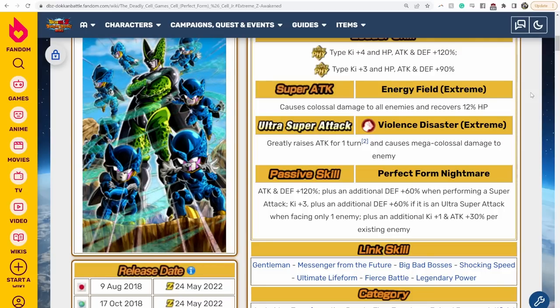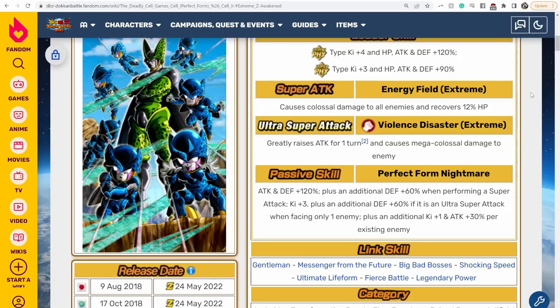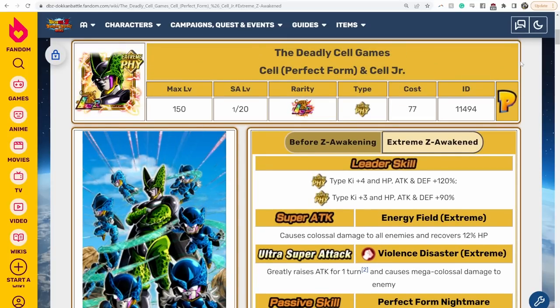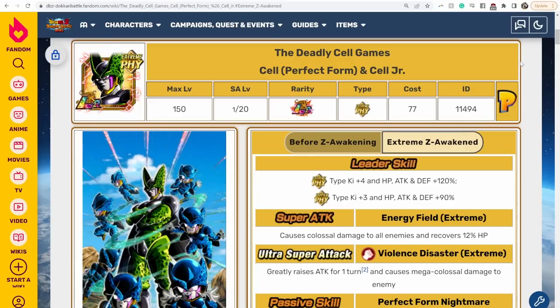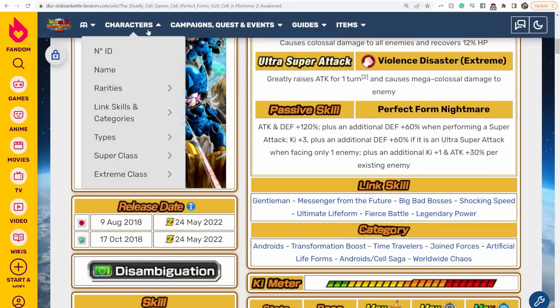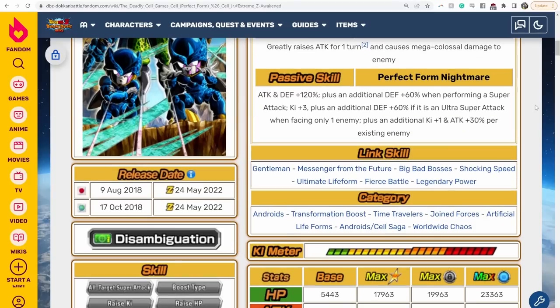I try to keep my expectations somewhat reasonable. Because there have been some disappointments as of late, so maybe that's why I'm pretty happy about this EZA. I feel like the general sentiment on Twitter and stuff is quite positive. Let me know in the comments what you guys think about the Fizz LR Cell and Cell Jr. Extreme Z Awakening. I think it's really good — he's going to be viable on any event in the game, whether it's a longer event, shorter event, single target, or multi-target. He's really going to shine on multiple enemy fights, and on single target he'll be really, really tanky. That is the Fizz LR Cell Extremes the Awakening.